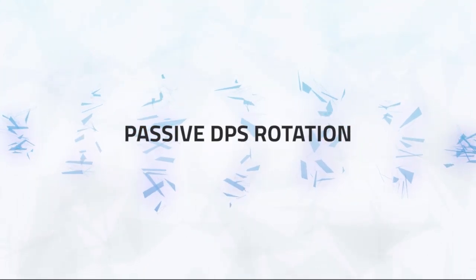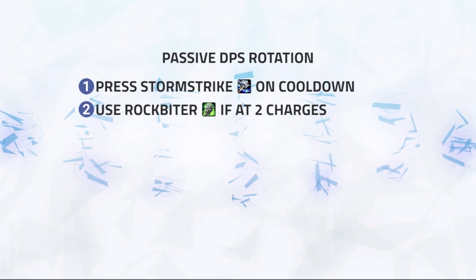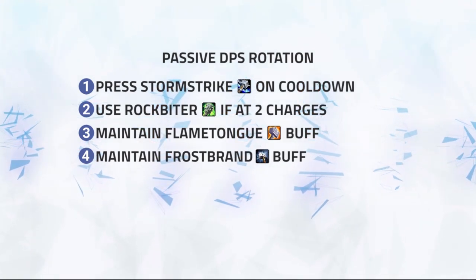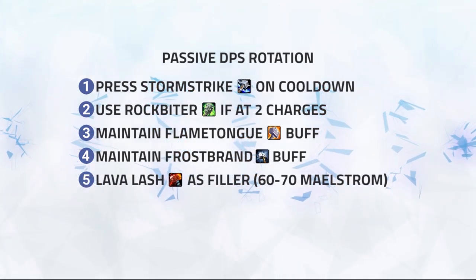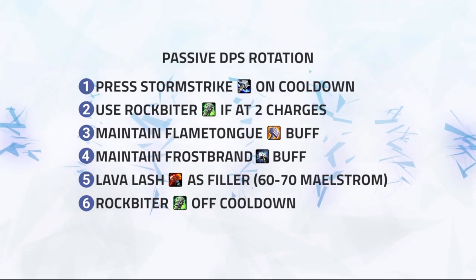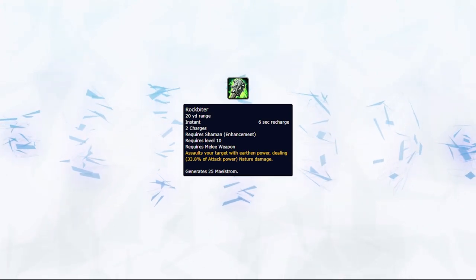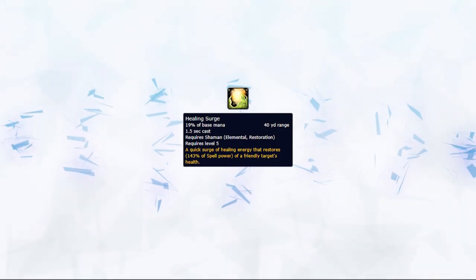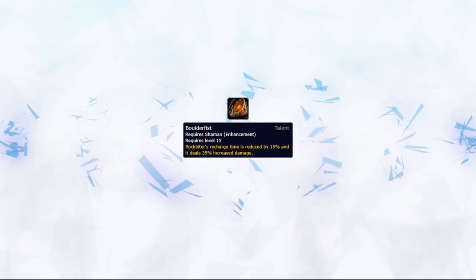Before we move on to burst rotation, it's still important you know your normal rotation. This looks something like: 1) press Stormstrike on cooldown, 2) use Rockbiter if at 2 charges, 3) maintain Flametongue buff, 4) maintain Frostbrand buff if taking Hailstorm or needing the ranged slow, 5) Lava Lash as a filler when you have between 60-70 Maelstrom, and 6) Rockbiter off cooldown. The only major change is to keep a charge of Rockbiter so you can use it in emergency cases where you need additional Maelstrom for your Healing Surges to become instant casts. It can also be useful when fishing for Boulderfist procs in order to deal increased damage.